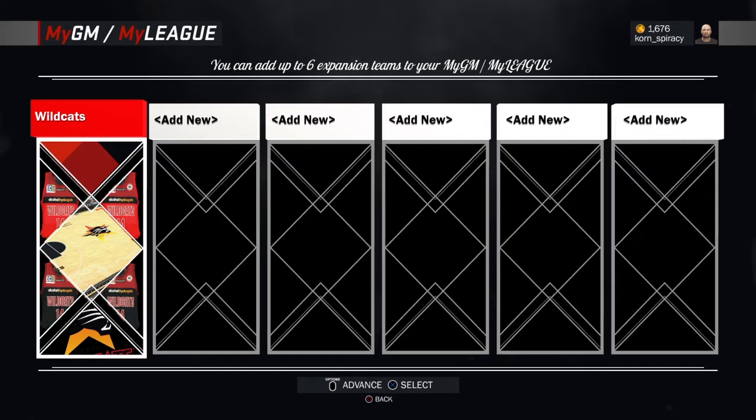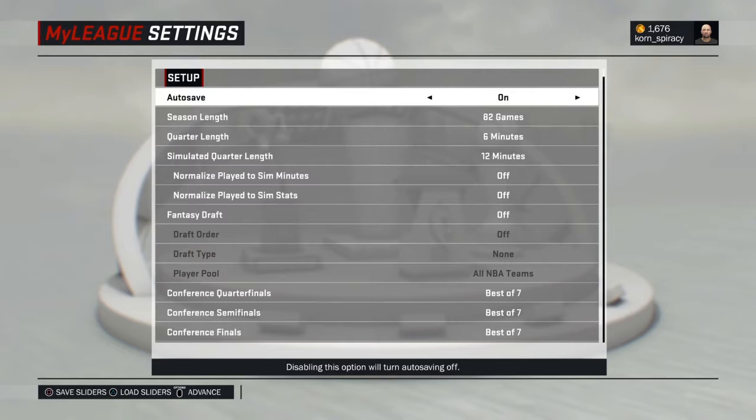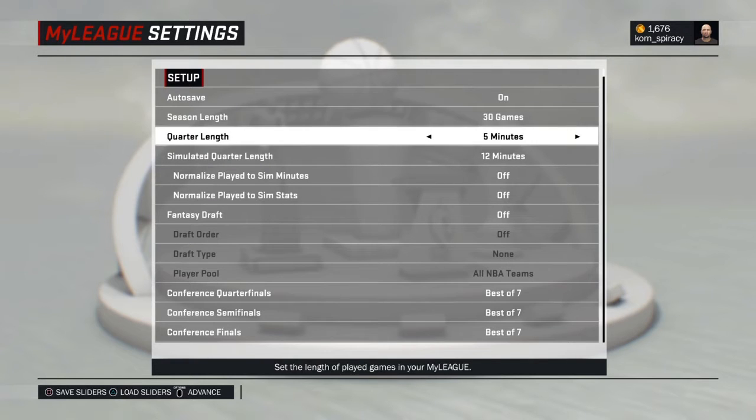Alright, we have a roster and a team design, so hit options to advance. Next you want to set up the game options. Go through and set your season preferences — I like a 30 game season with five minute quarters.